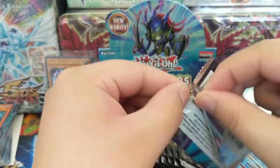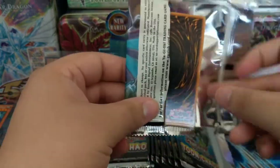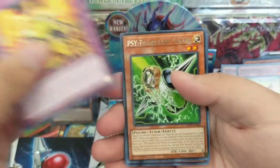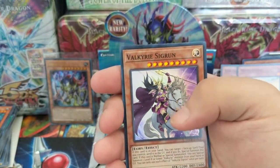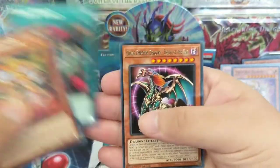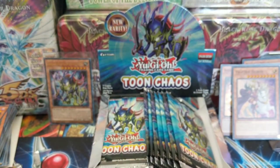I still hope I got a big card but I'm going to be disappointed if it's damaged. At least we got an ultra rare. Gemini Ablation, Psy-Framegear Gamma, Dark Flare Dragon, Valkyrie Sigrun, Code Generator, Toon World — nice — Chaos Emperor Dragon. Excuse me, gotta put respect on the name.